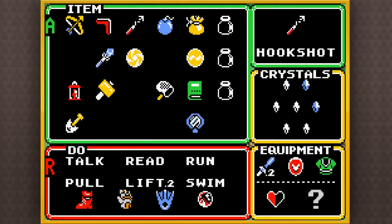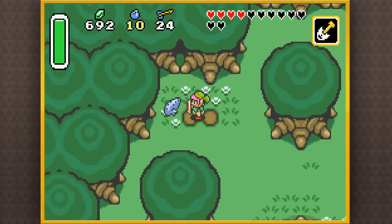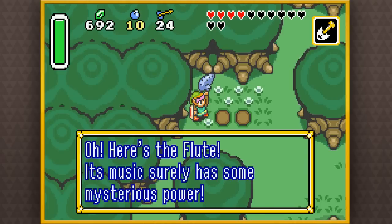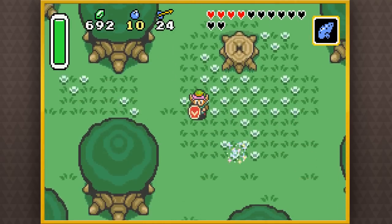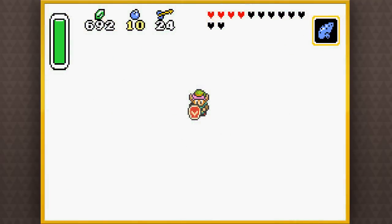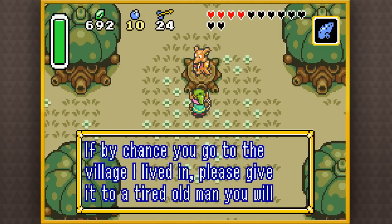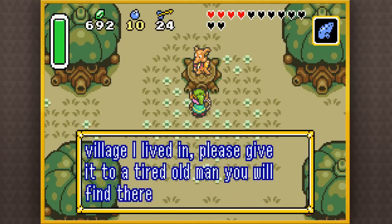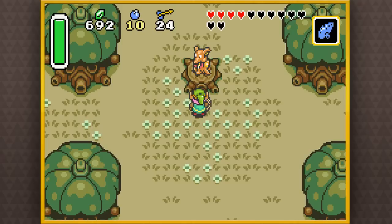Now what we wanna do is go ahead and use this shovel that he gave us and look for his magical flute. I believe it's like right here. There we go, yeah, we found it! Second patch of spot dug. Oh! Here's the flute! Its music surely has some mysterious power. It's actually shaped like an ocarina, but yeah, it's a flute. If you played Ocarina of Time it would've been like, WHOA! That's exactly how I was — I was like, the Ocarina of Time is in this game! Which it wasn't. It has a similar concept, but it isn't.